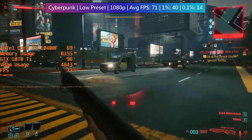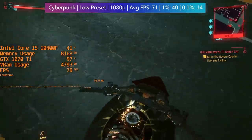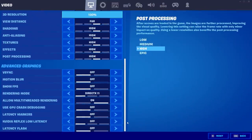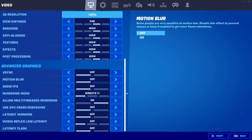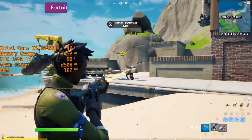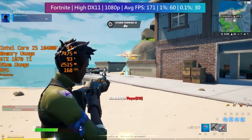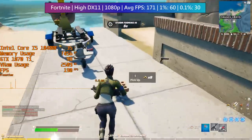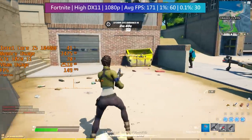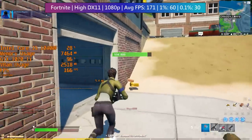Luckily Cyberpunk 2077 still looks good on low, and I expect we'll be seeing nothing but positive optimizations going forward — after all, I remember how bad The Witcher 3 ran when it first came out. Fortnite is running at high with the DX11 API here. You could use performance mode or turn things down to low if you wanted to get as many frames as possible, but I don't think it's really necessary as the game will run great on high. There will be some dips every so often, which seems to be typical with Fortnite, but for the most part the game will run smoothly and pretty much perfectly fine.